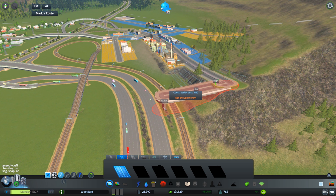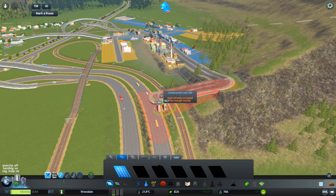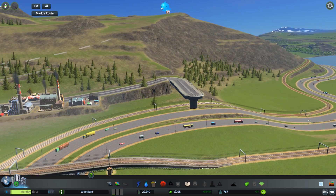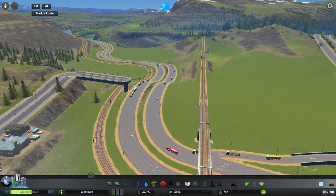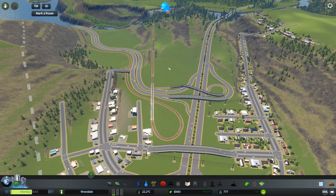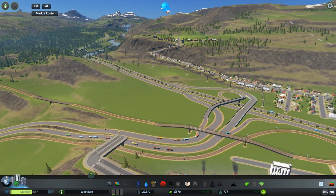Maybe like this — no, this is alright. That would be unnecessarily high and a bit more expensive. I like that. So I will do a bridge over this railway, and then we can build something in here — probably some industrial, some more industry, or commercial. I'm not sure yet. And then we can expand here.